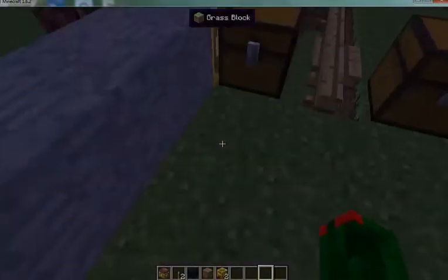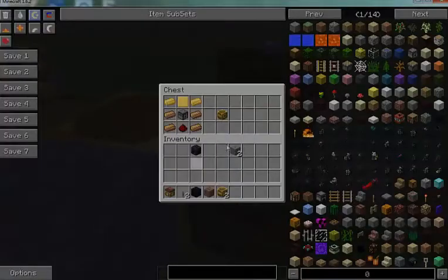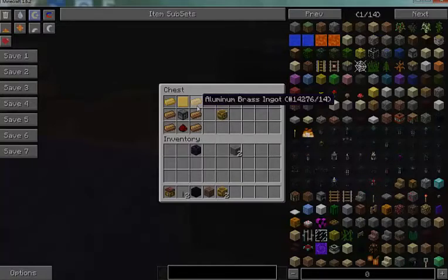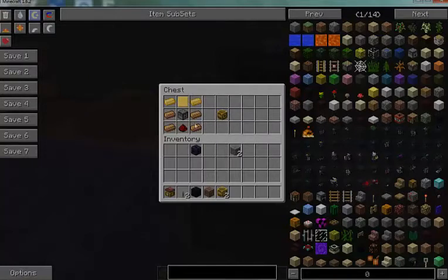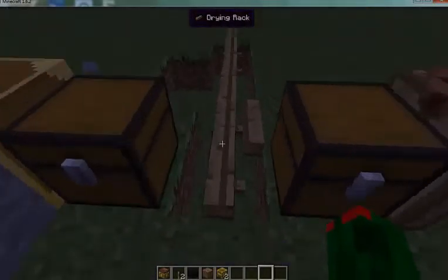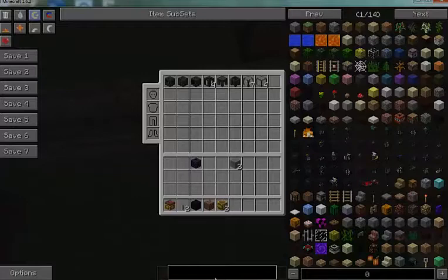To create a drawbridge you need: four bronze, two aluminum brass, a blank cast, a dispenser, and a piece of redstone.